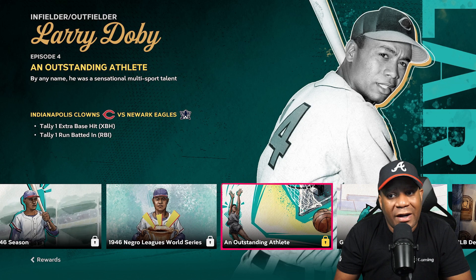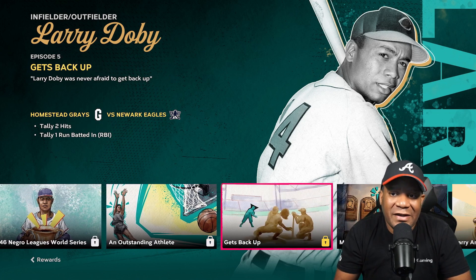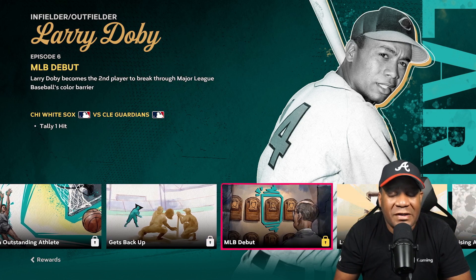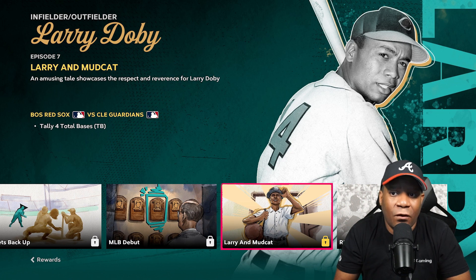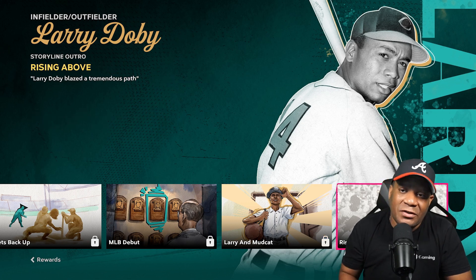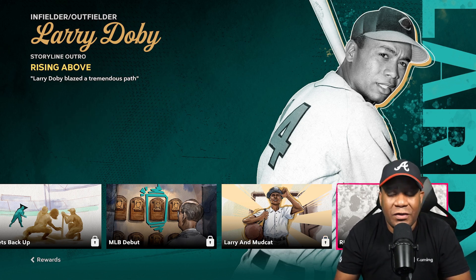The fourth episode, you got to tally one extra base hit and tally one RBI, which is not hard. Episode five, you got to tally two hits and another RBI. Episode number six, you just got to tally one hit. Episode number seven, you got to tally four bases — you might as well go for a home run. Then the last episode has a storyline outro, a cutscene, and bam, you have Larry Doby.